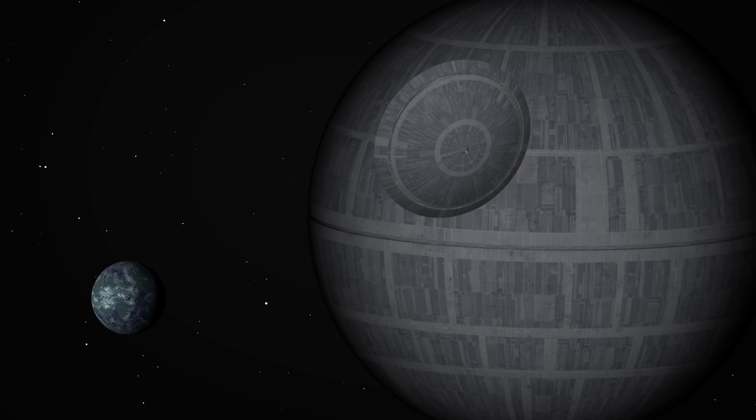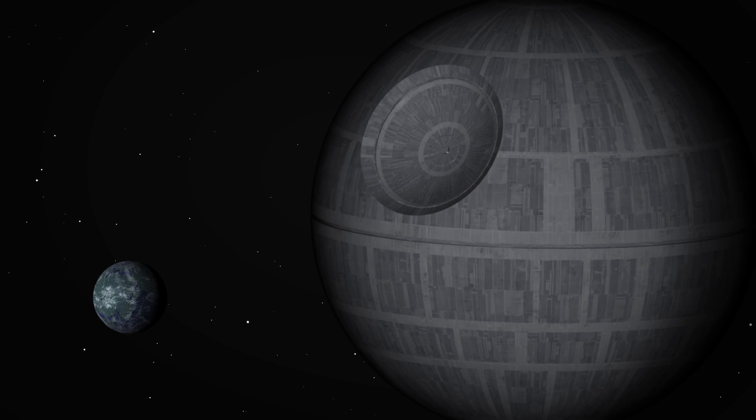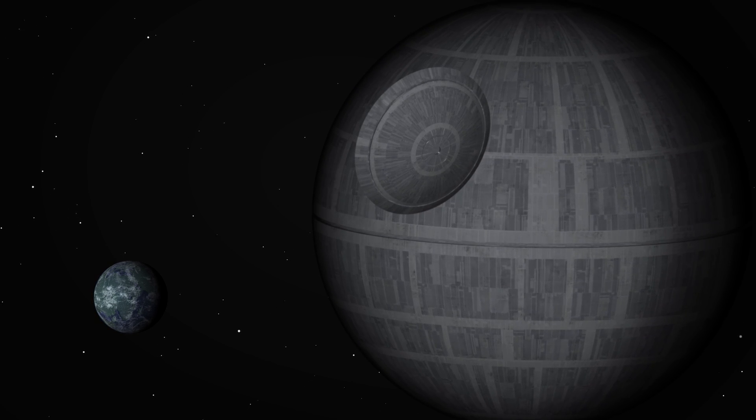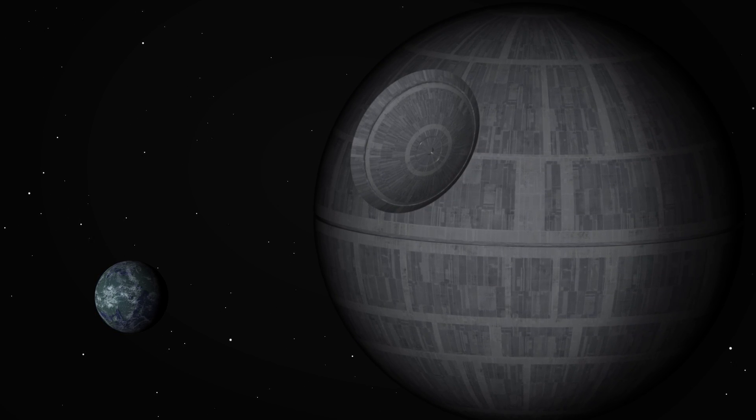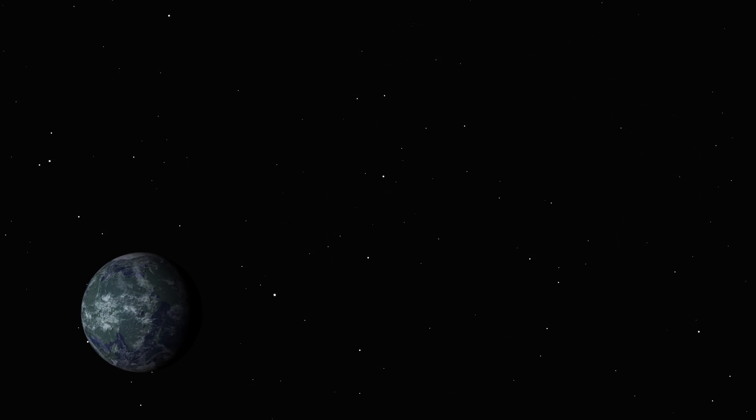So all it would take to destroy a planet about the size of Earth is a little over a trillion tons of metallic anti-hydrogen, transported down to the planet's surface. As matter and antimatter annihilate according to E=mc², the result is the release of pure energy. That's a quick look at exactly how the Death Star could possibly be implemented in our type of universe.